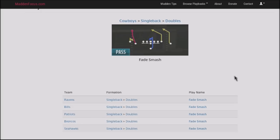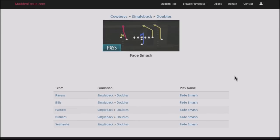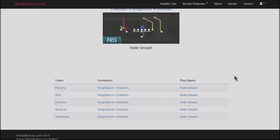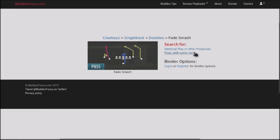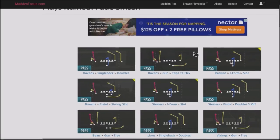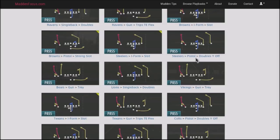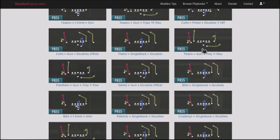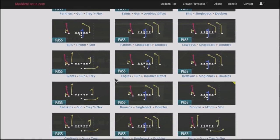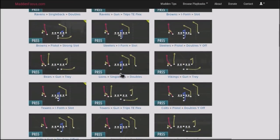It's very good against anybody that runs a lot of zone coverages, which you'll see a lot online in regs and in MUT. You can find this in the Cowboys, but also in the Ravens, the Bills, the Patriots, the Broncos, and the Seahawks. The Fade Smash also has variations in other playbooks designed the same way — the Steelers Pistol Doubles Wide Off and the Colts Pistol Doubles Wide Off both have the same version. I would stay away from the Fade Smash version that's been broken down before, as it's kind of a glitchy route. You can find this at maddenFocus.com.